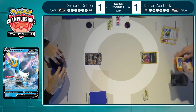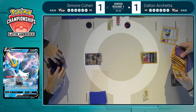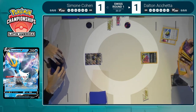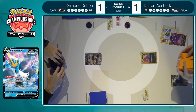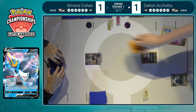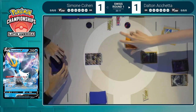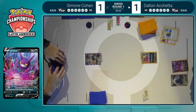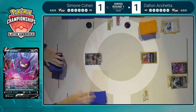We see a Quick Ball discarding a Boss's Orders this time — not Archeops — but still going to at least find a better setup. Just going for the Crobat V straight away, eyeing it up wanting to draw some cards. This could be the game for Dalton. We've only seen one Archeops in each of the previous two games — are we finally going to see two Archeops hit the discard pile and both in play? That's really where this deck shines — getting two Archeops down and Primal Turbo getting four energies out of the deck, so strong.